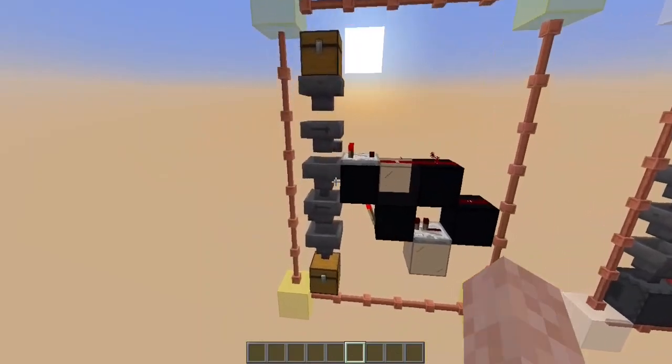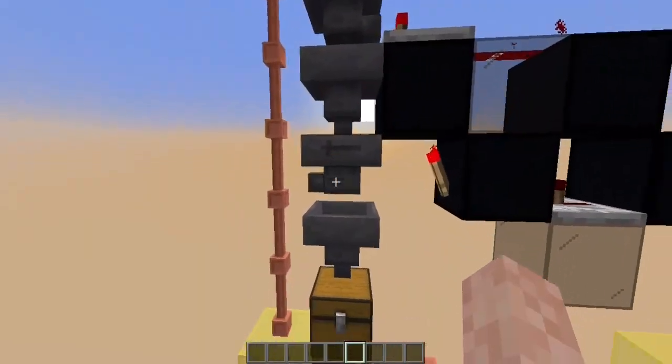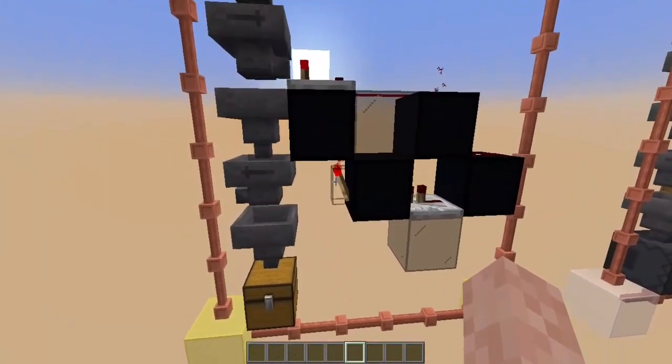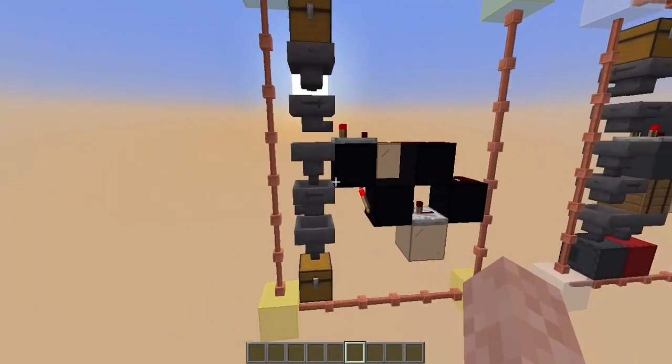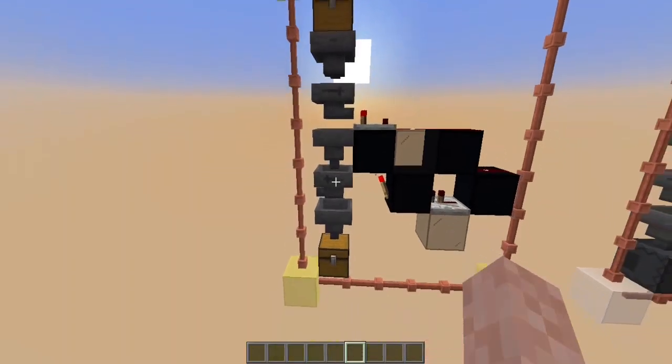It doesn't break the neighboring items, it has simplicity, it has everything — it's awesome, and there's a reason everybody uses the same exact design everywhere. You can even use this as a redirection hopper, but the small problem is that this torch powers not only this hopper but also the neighboring one, which isn't really a big deal — you just need one extra item here. Other than that, it's perfect.